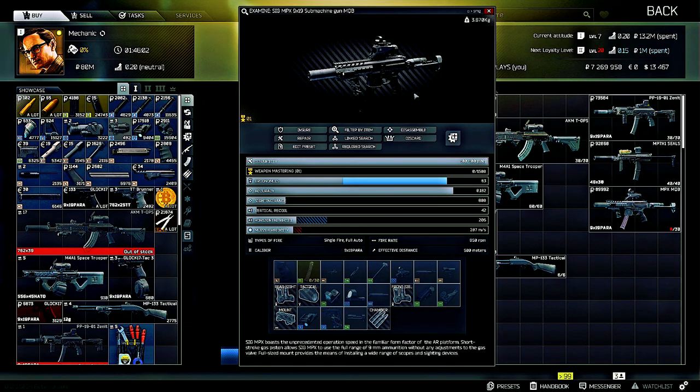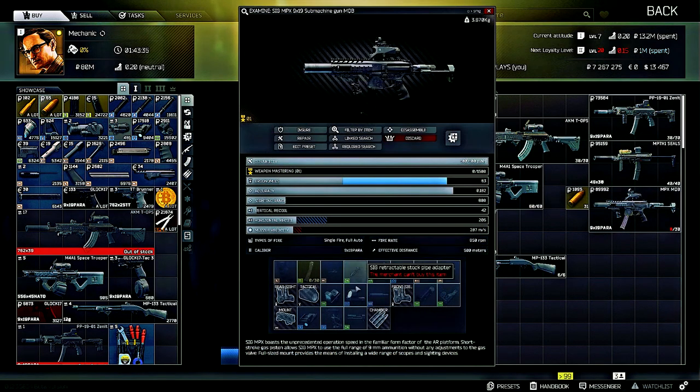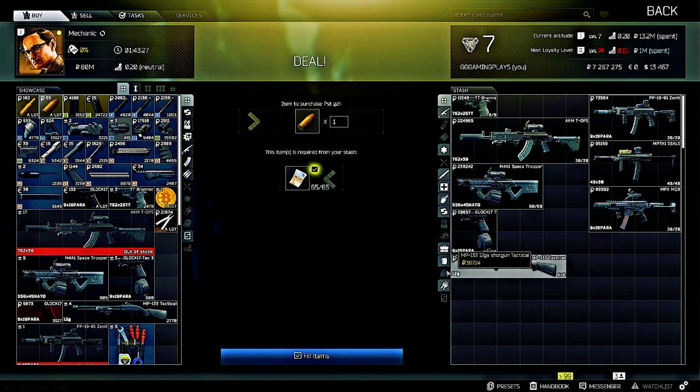The Sig MPX 9x19 submachine gun uses 9x19mm PST GZH ammo. I'll purchase this from Mechanic, load it into the magazine, chamber a round, and at this point we can start some firing tests.